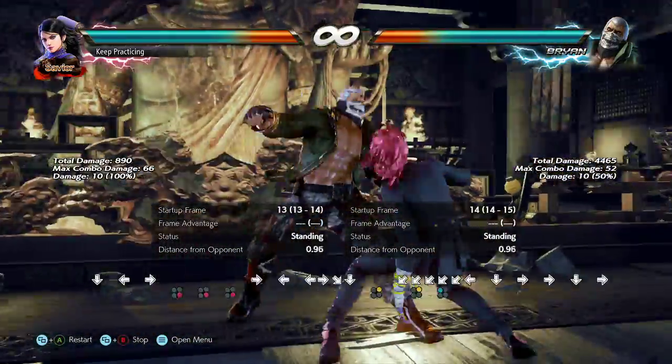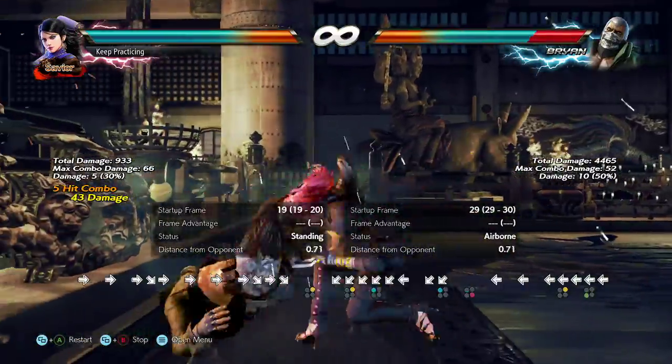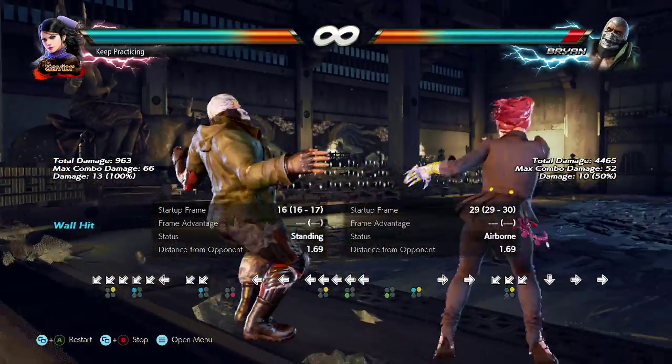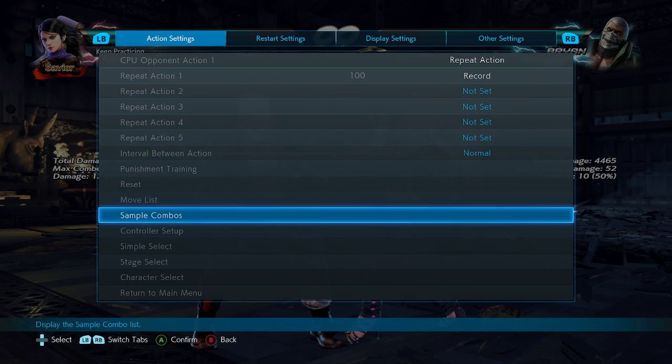Like most things in Tekken, it's more about patience and muscle memory than hard reactions. Hard reactions don't really come into play until you get into higher-level stuff like semi-seeable lows — but there are lows faster than snake edge that aren't necessarily that hard to block.